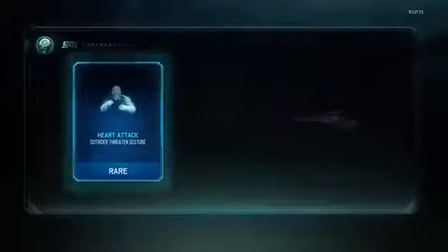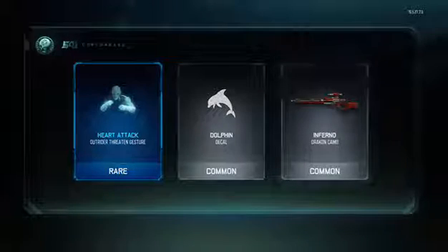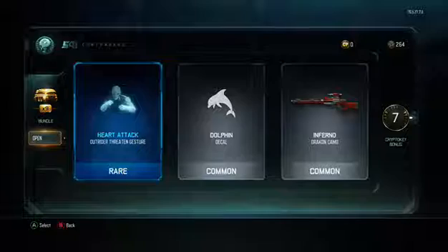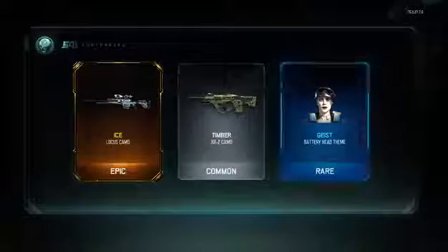Let's open the bundle first and see what I get. And then I've got a bribe at the end, so I'm hoping to get something really nice like one of the new weapons. That's not bad — seven crypto keys. Second one: there's a camo knob, but I don't really use that.